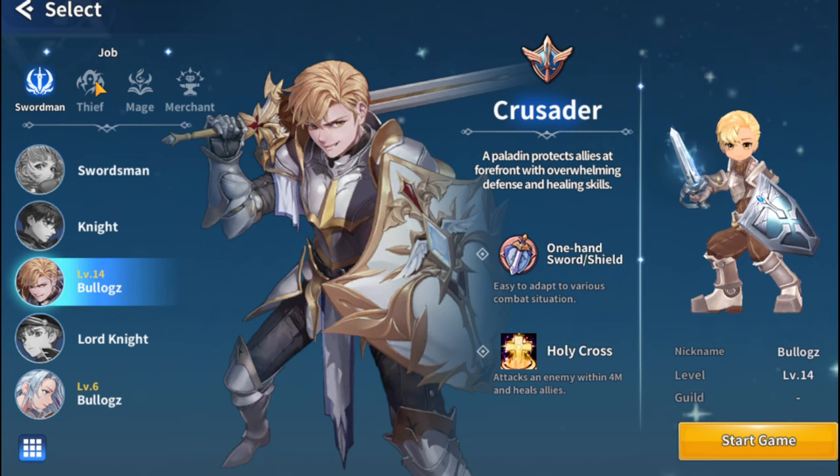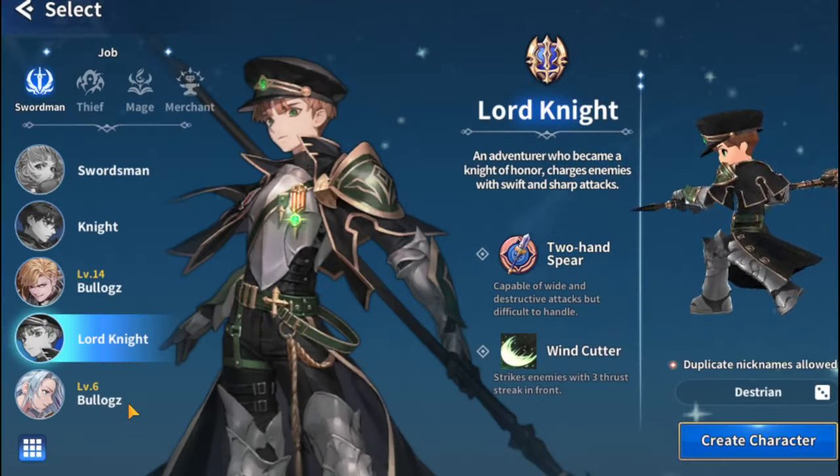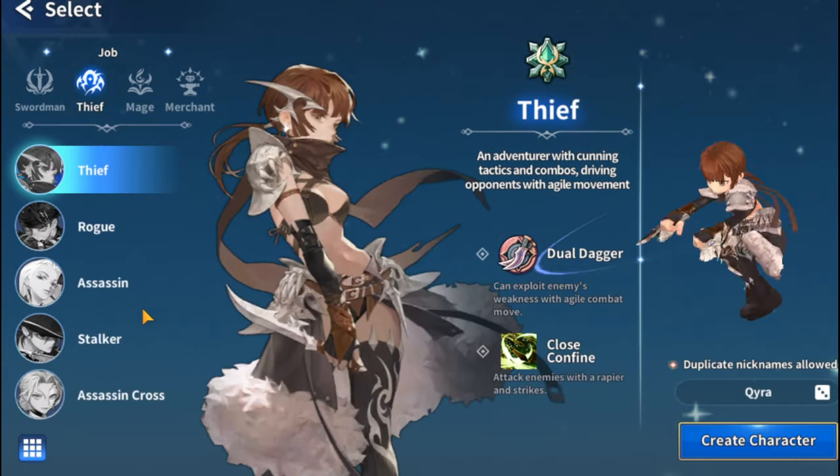In the Swordsman job, you can pick Swordsman, Knight, Crusader, Lord Knight, and Paladin. In other job classes, there is also Thief, Rogue, and so on, as well as the Merchant classes.